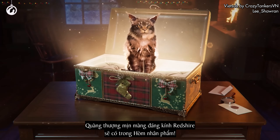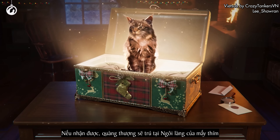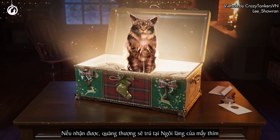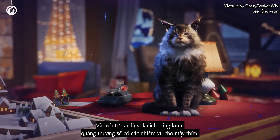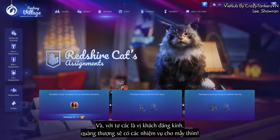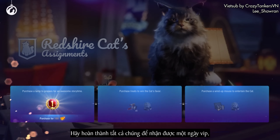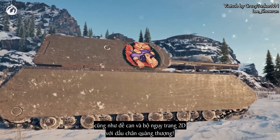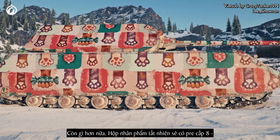The respectable and furry Red Shure Cat is available in large boxes. If received, he will dwell in your festive village until the end of Holiday Ops. And as a respectable guest, he'll have assignments for you. Complete them all to receive one day of World of Tanks Premium Account, as well as a decal and a 2D style with cat paws.